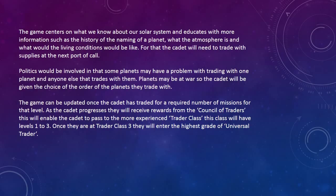The game centers on what we know about our solar system and educates with more information such as the history of the naming of a planet, what the atmosphere is, and what the living conditions would be like. With that, the cadet will need to trade with suppliers at the next port of call. Some planets may have a problem with trading with one planet and anyone else that trades with them. Planets may be at war, so the cadet will be given the choice of the order of the planets they trade with. The game can be updated once the cadet has traded for a required number of missions for that level.